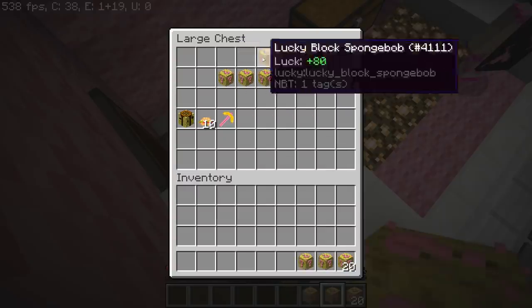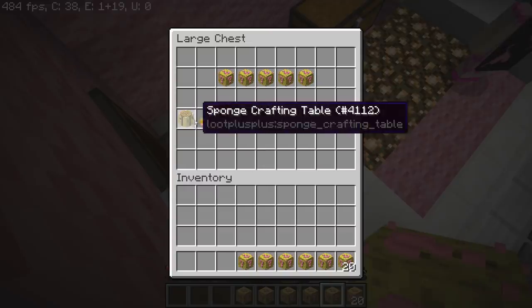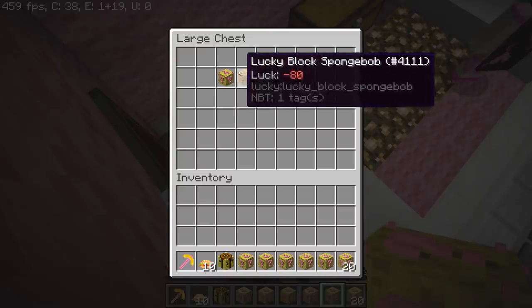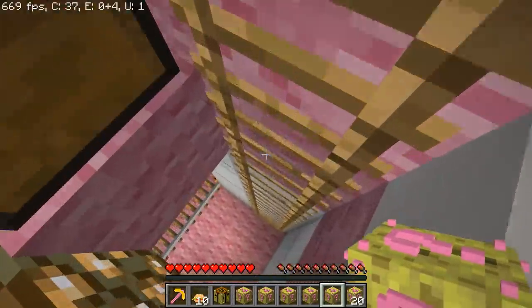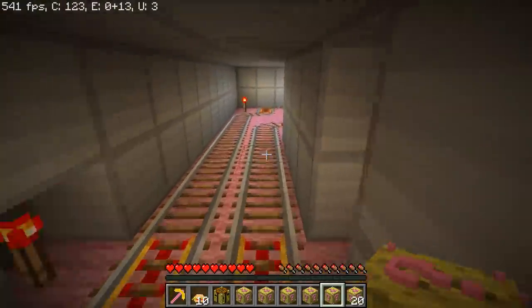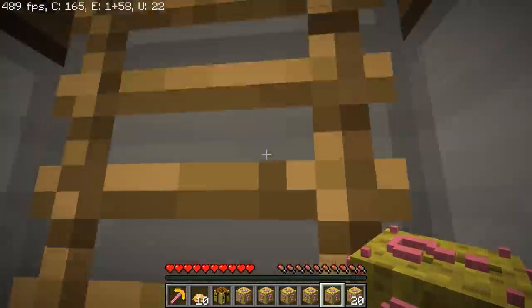We get 20 lucky blocks, five super lucky ones, five unlucky ones, a sponge crafting table, ten crabby patties, and a SpongeBob. I assumed you were going to finish describing them like every episode. You always just describe them and I say okay.